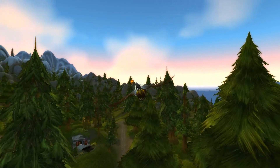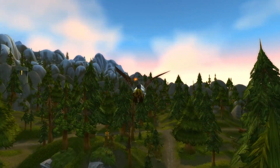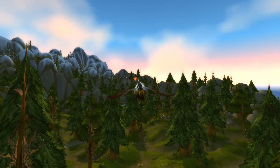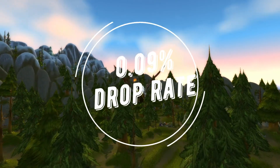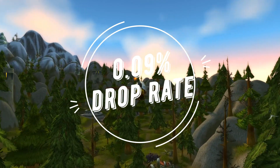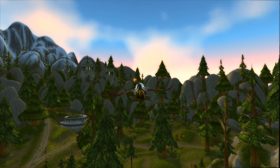Welcome friends to another pet video. In today's video we're going after the Crimson Whelpling, and this little one has a 0.09% drop rate, which by World of Warcraft standards probably isn't the worst drop rate, but it's not good.